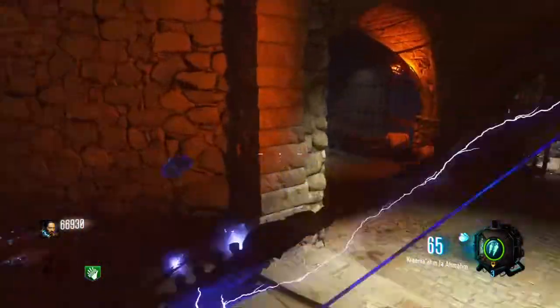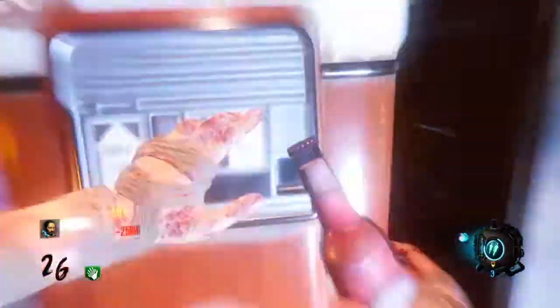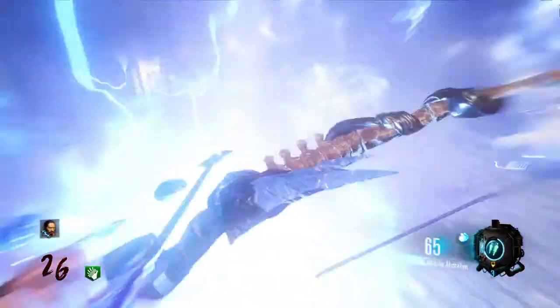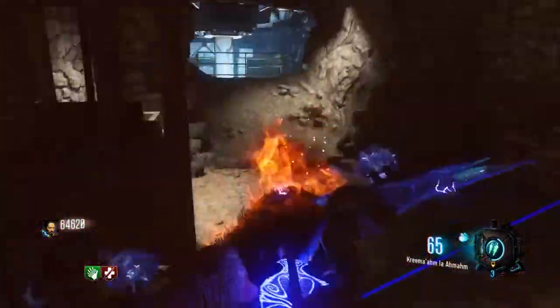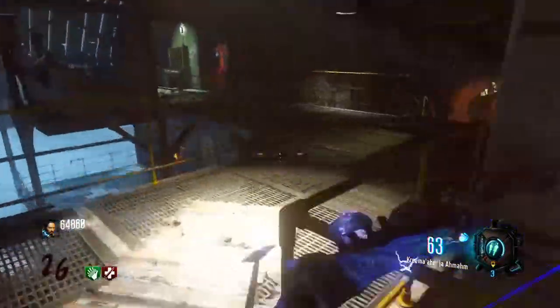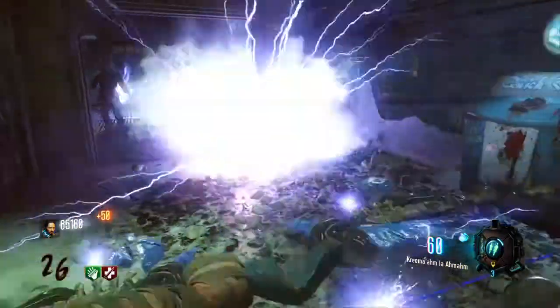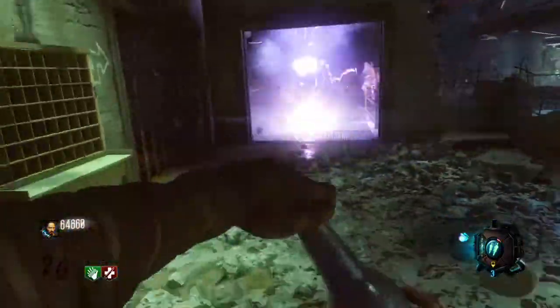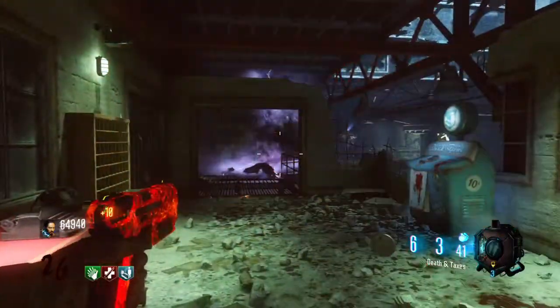Coming in at number 2, quite a surprise, we have Tranzit from Black Ops 4. Why would you want to put this one on the list? Well, first of all, I actually love this map. You got the Baby Maker, you got the Ray Gun, you got Pack-a-Punch, you got the Turbine, and the Side Easter Egg. I think it's a pretty cool map and you just got all your basics really.